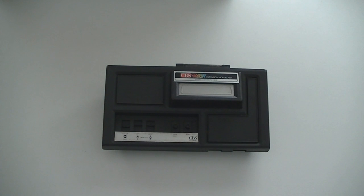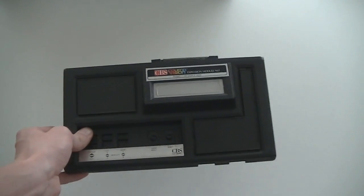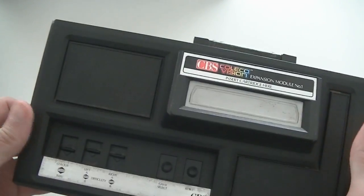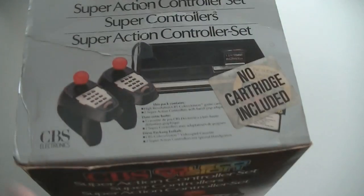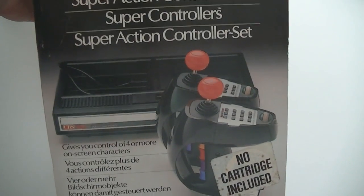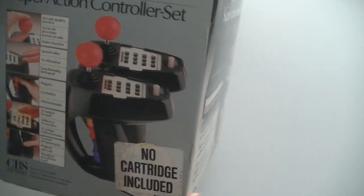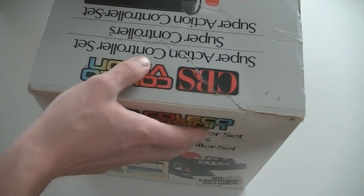At the convention in Dörne there was a collector getting rid of his ColecoVision stuff and I traded him some PC big box games for it. First item is the expansion module number one, which allows you to play Atari 2600 games on your ColecoVision. Then we have the big box version of expansion module number one, complete in box. I'll probably do some unboxing videos on those because these are not easy to find and are in really good condition for their age.